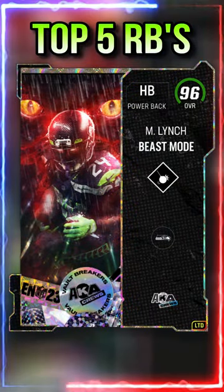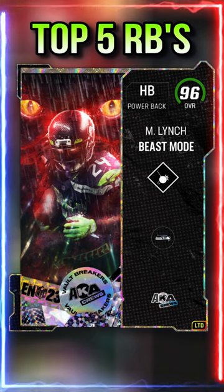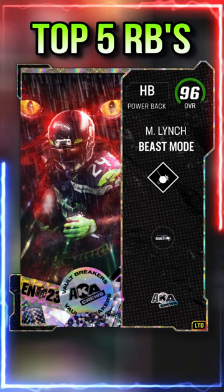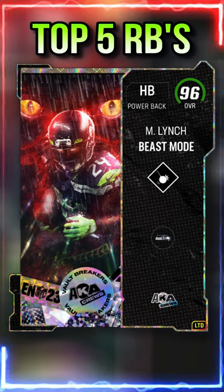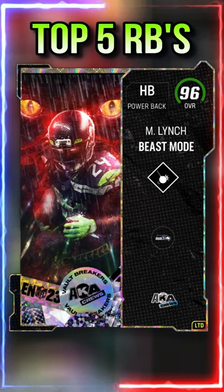Here are the top 5 running backs in Madden 24. Starting off with Marshawn Lynch: he has 96 speed, he gets Angry Runs X-Factor which means he breaks the first tackle, he also gets 0 AP Running Back Apprentice so you can get more hot routes on the field, and he gets all the meta theme teams.